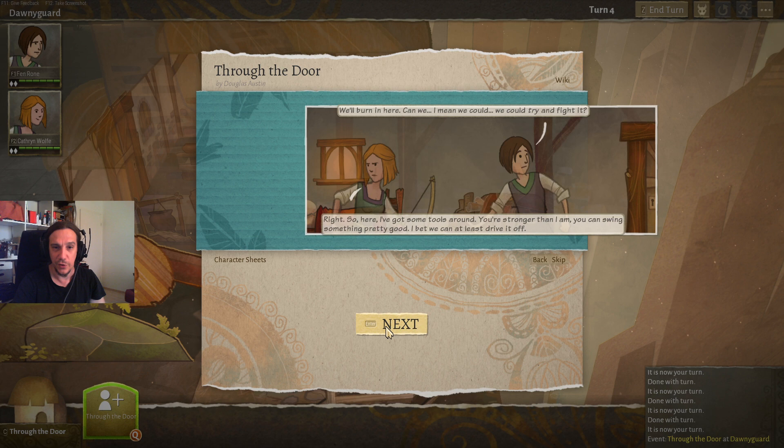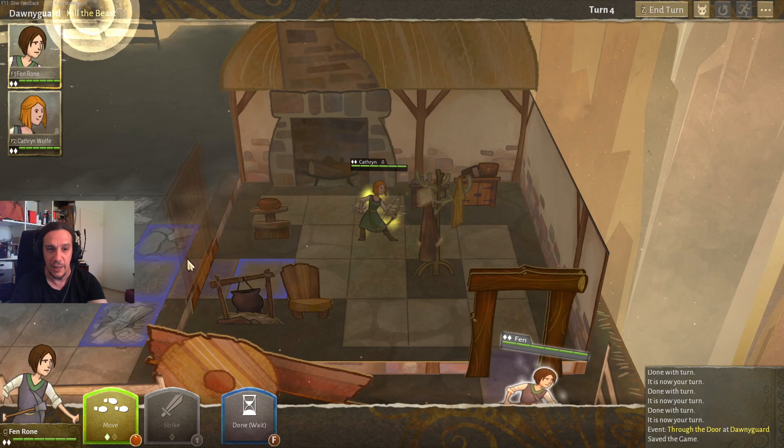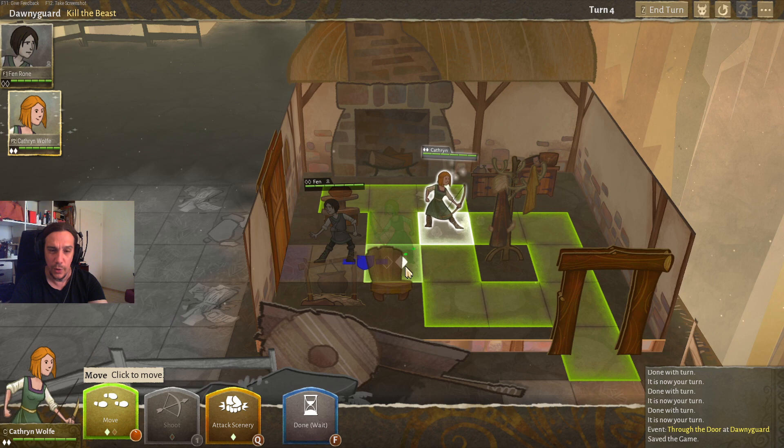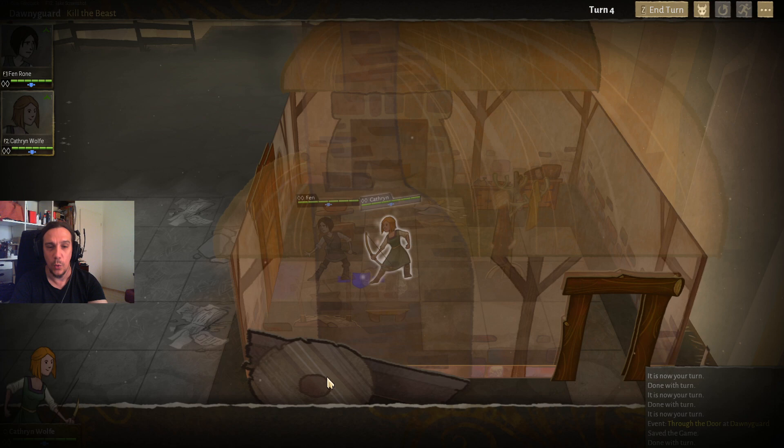We're closing in on a friend and now we choose our first weapon. Every weapon has its own benefits and downsides. Here the game shows us our enemy — we have to kill the beast standing behind the door. One thing I want to show you here is that if your characters are standing together they wall up, which means they gain temporary armor bonuses which are really good especially in the early game.